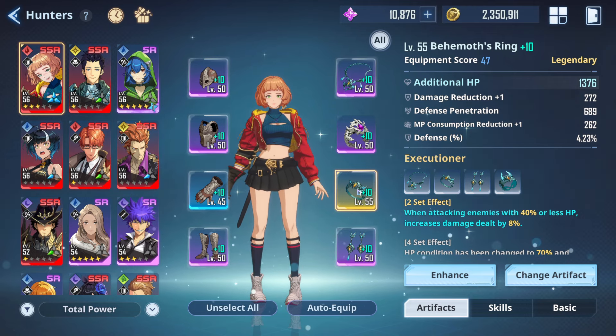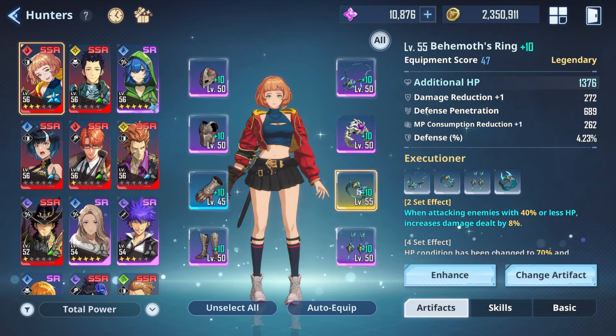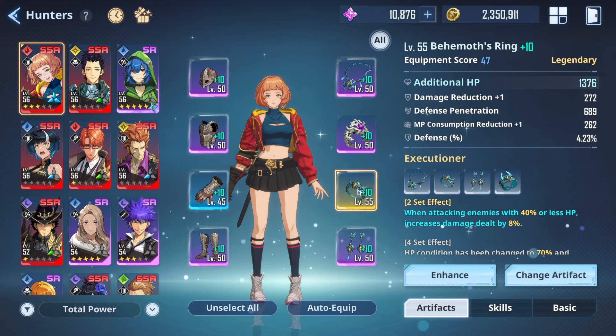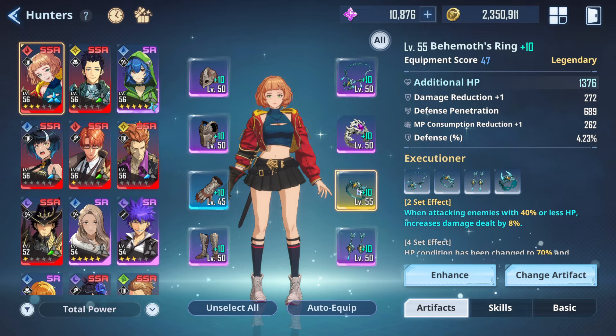Emma doesn't really need critical rate or critical hit damage because she builds her damage based on HP and defense penetration, allowing her to deal consistent damage and work effectively as a breaker.